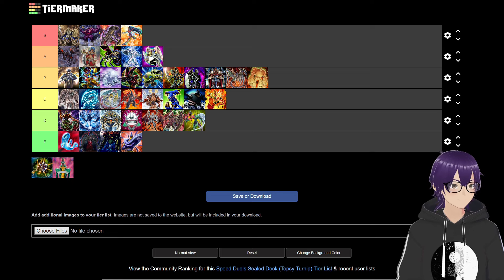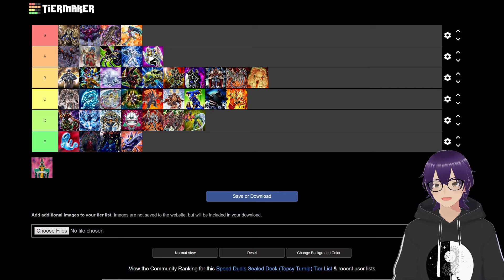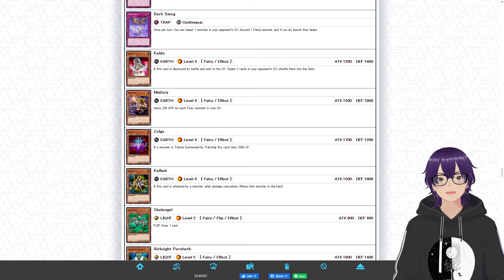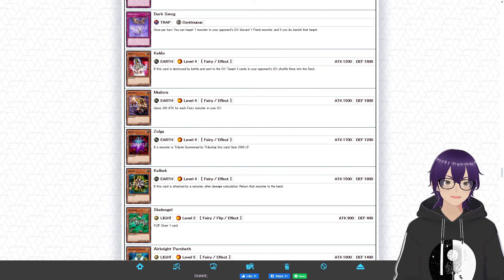Moving on, we have Ishizu's Fairy Strategy. I'm going to put it somewhere in C tier — that's probably a good spot for it. Let's go ahead and talk about it.